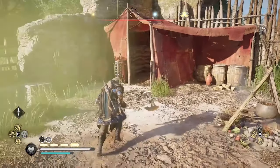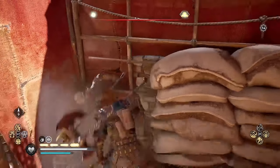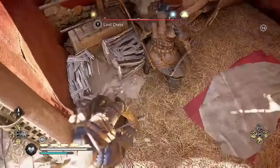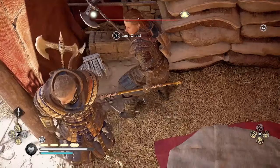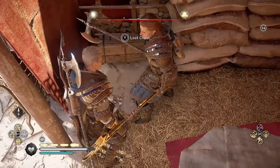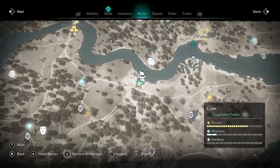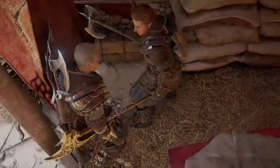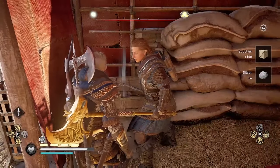I found the second supply chest — it's buried under some crates. Sometimes you might have to break crates to get to it. And yes, this is the one that I need. I can tell even before opening it because it's got a flat lid. The chests that are going to have the building supplies have the flat lid, and the ones that have the leather and iron have a rounded lid on them.